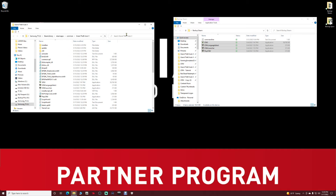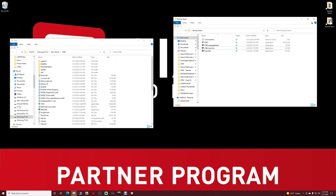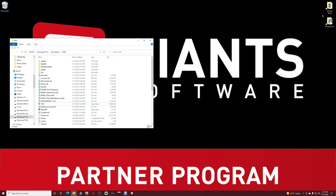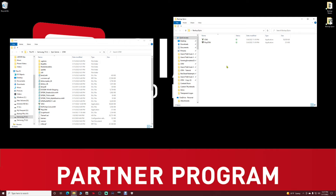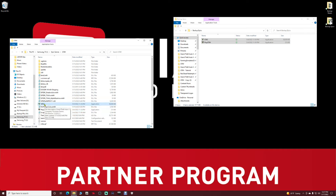Now for Epic users, same exact process. If you have your files backed up, open your backups — you should have the GTA5 and play GTA5 files. Grab these, pull them into your main Epic directory, drop them in, and replace the files. You will now see this is version 26.12.1.